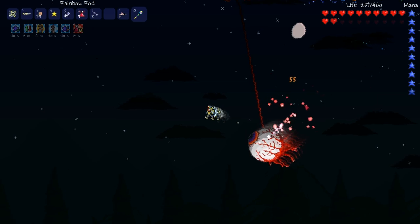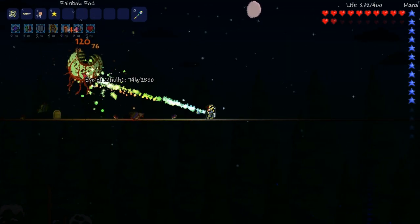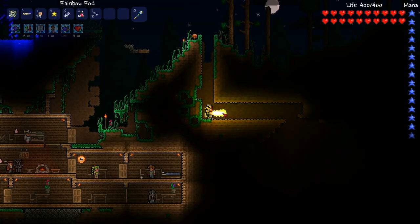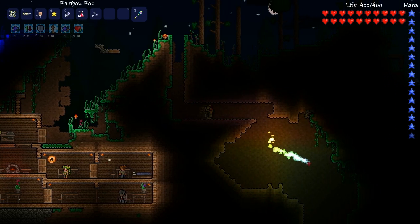When fired, the Rainbow Rod creates a controllable missile that causes a base damage of 53 damage per swing. More importantly, the Rainbow Rod creates a large amount of light, making it an extremely useful tool for when you are exploring in caves.